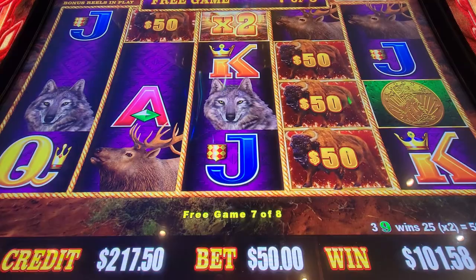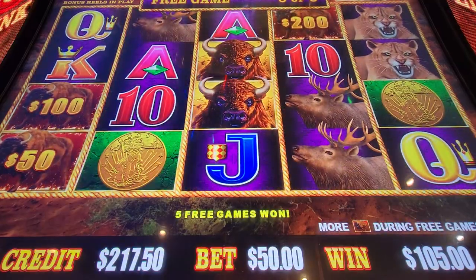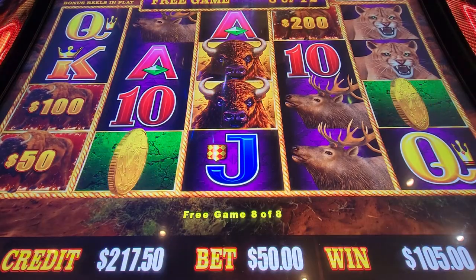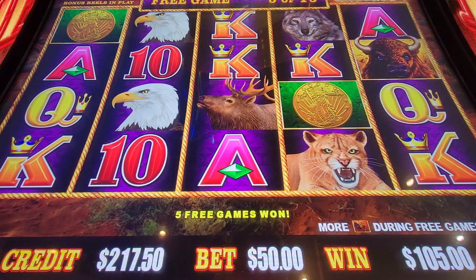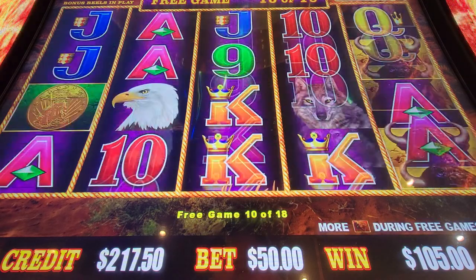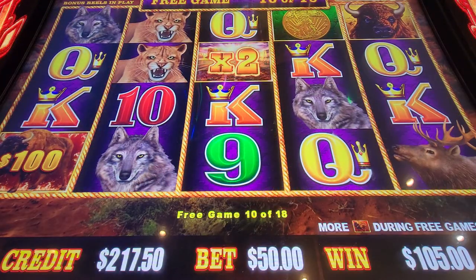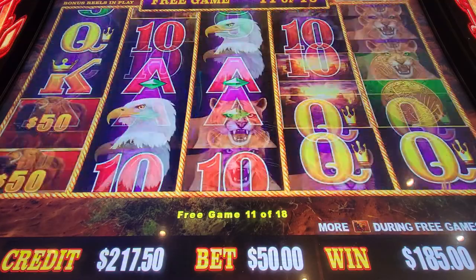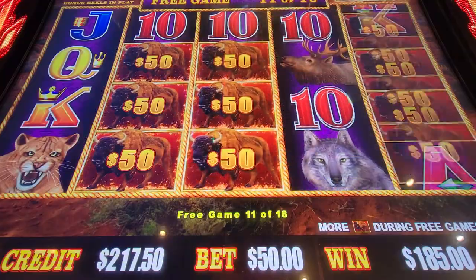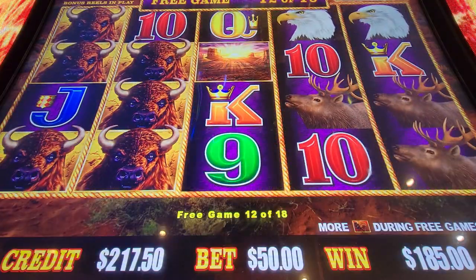Our first line hit for $5. Five more free games — we needed them. Five more. Some wolves for $80. Two more — oh, they were there.